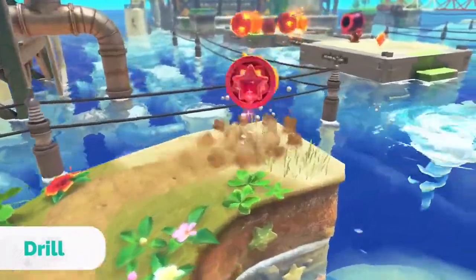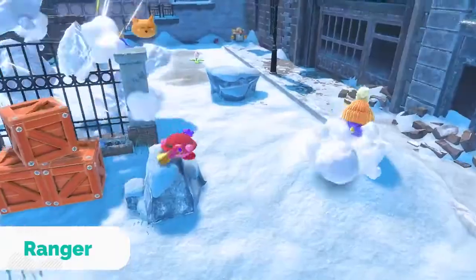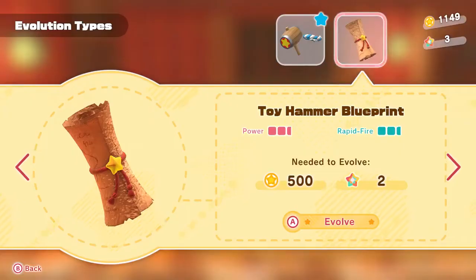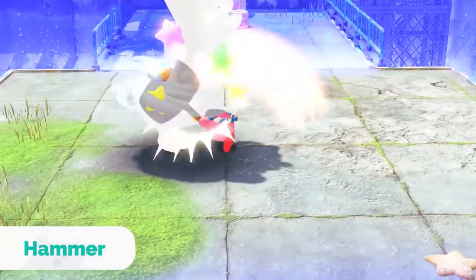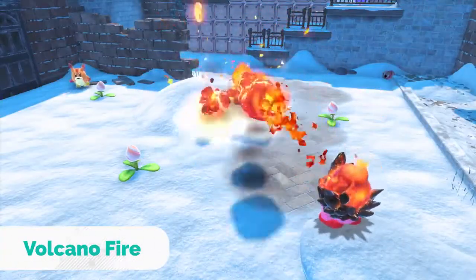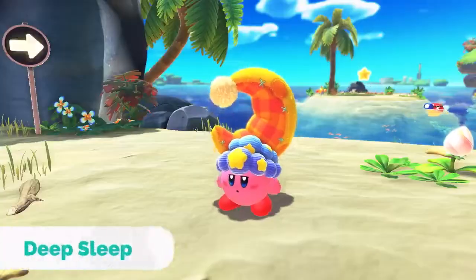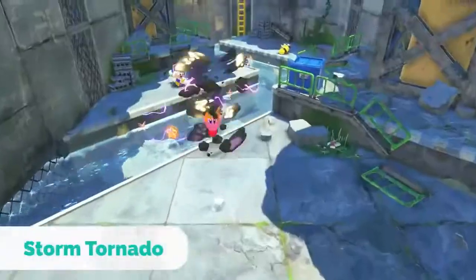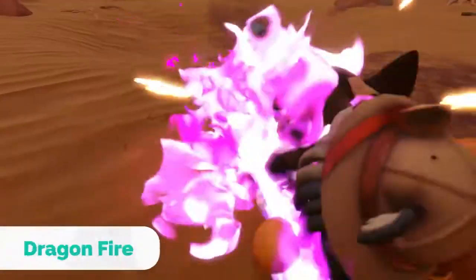There are also new abilities — burrow underground with Drill, or blast enemies with Ranger. Hidden blueprints unlock the option to evolve your copy abilities, enhancing the range, power, and number of attacks, and also changing how Kirby looks when using them. Explore everywhere to find blueprints and evolve all the copy abilities.